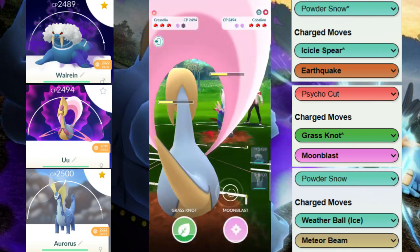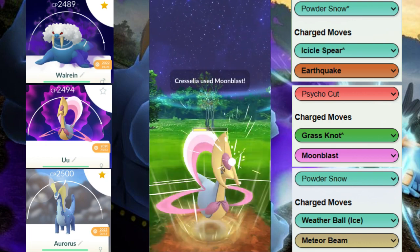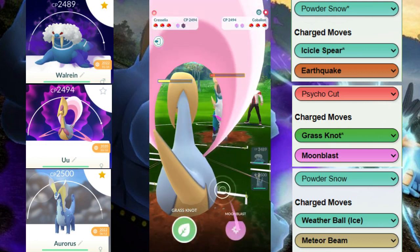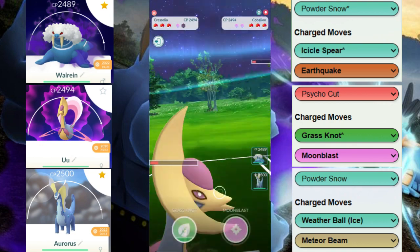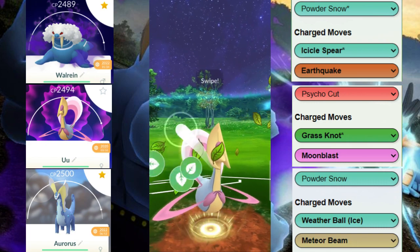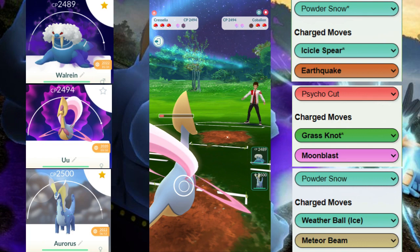They switch into their Cobalion, letting us counter-swap into our Cresselia. We have to maintain alignment here. We get the debuff, which is huge — it helps us survive the next move, which is the Stone Edge. It's debuffed now so we easily survive it. We throw a move before they get to their next charge move, and this Grass Knot should be enough to take it out, which is perfect.